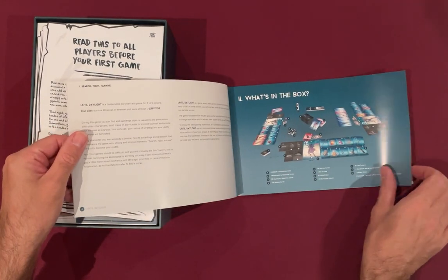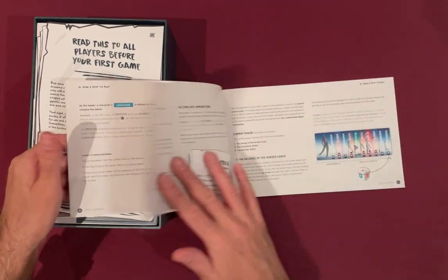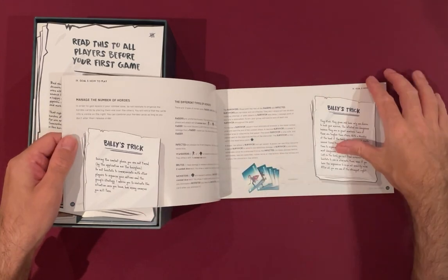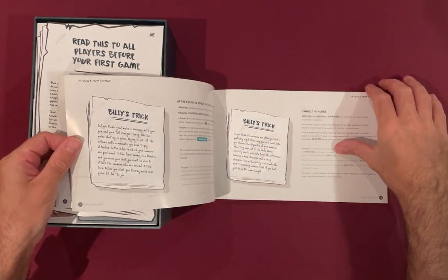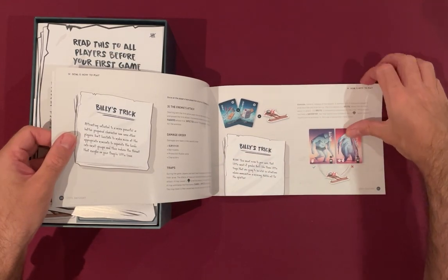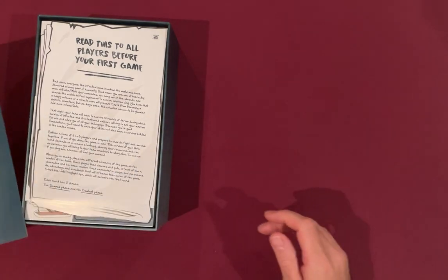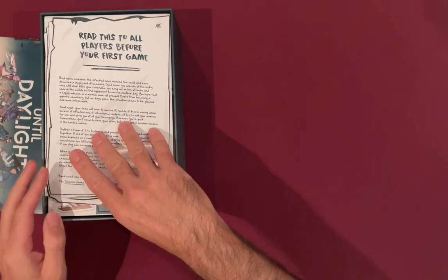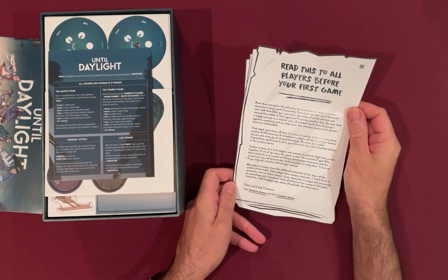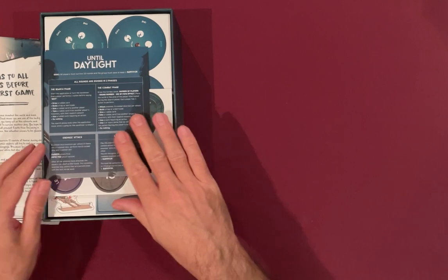It's called Until Daylight. Lots of what's in the box, how to play, accumulating ammunition — it's got dice. I like dice. I'll probably do a playthrough at some point if people are interested. Read this before your first game.